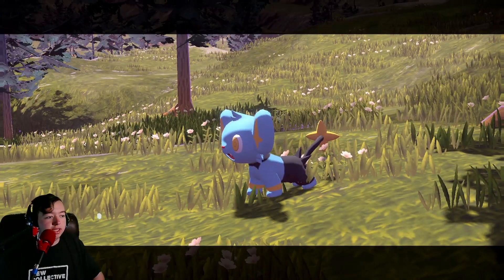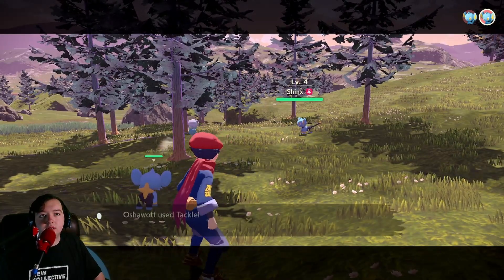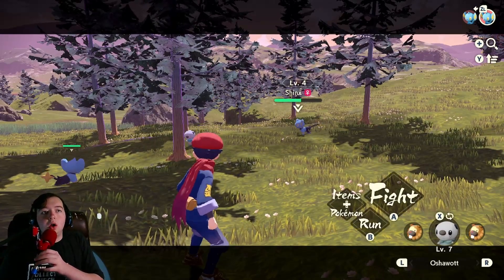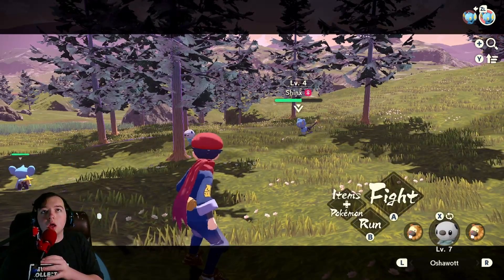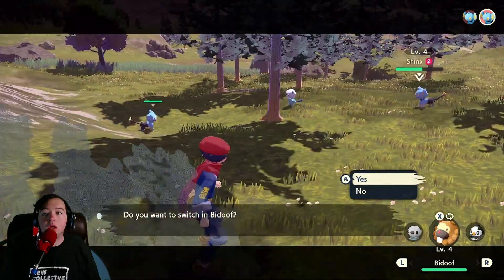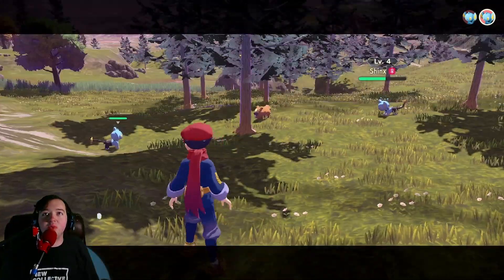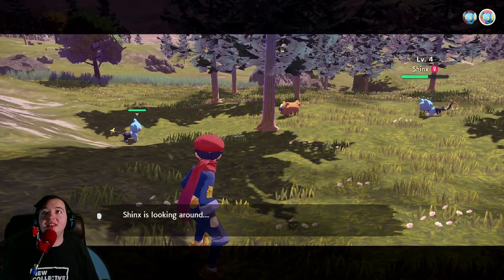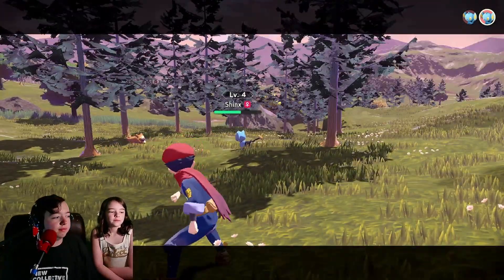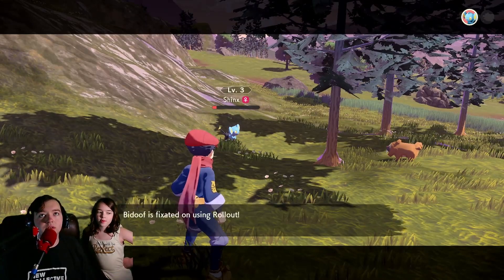Whoa! It just charged at us! You're going to have to wait, Shanks, until we fight the other one. Don't use Thundershock or anything, please. They're both involved in the fight?! It's a 1v2! I didn't know that's how this worked! I guess all we can do right now is use Rollout. Shanks is also not attacking though, so I guess that's cool. They don't attack every turn.